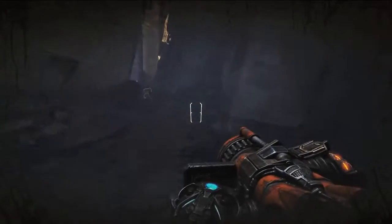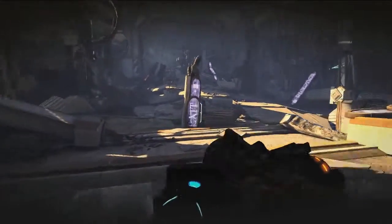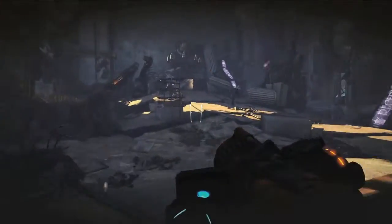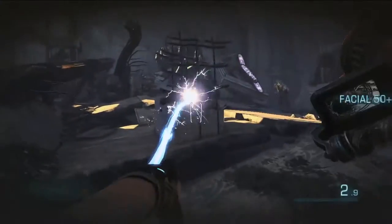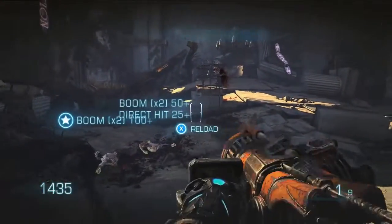Here we see our Bouncer again. This is actually one of the first weapons that People Can Fly came up with in making Bulletstorm. It's taken on many different forms over the past few years — at one point it even lit guys on fire, and it exploded shrapnel.